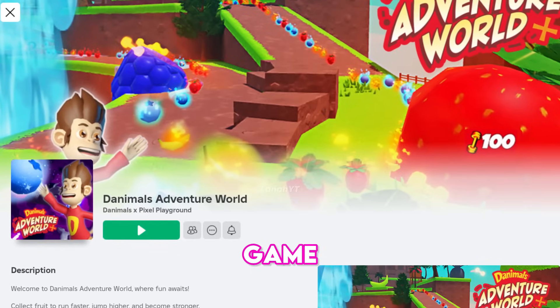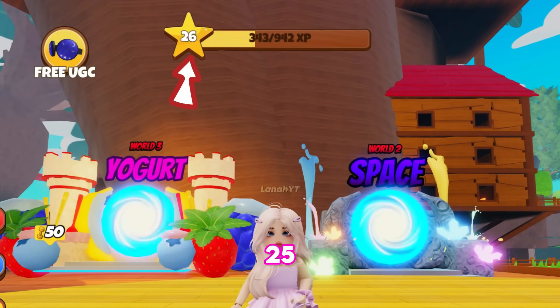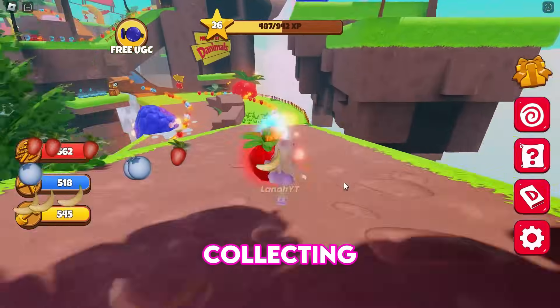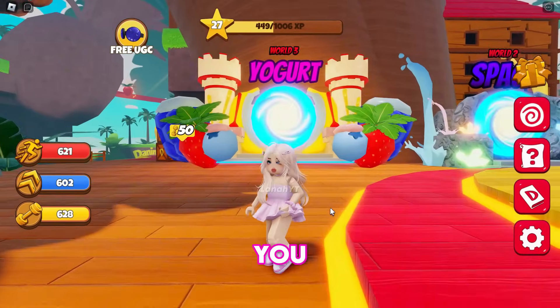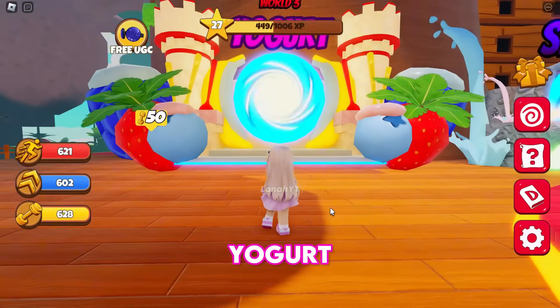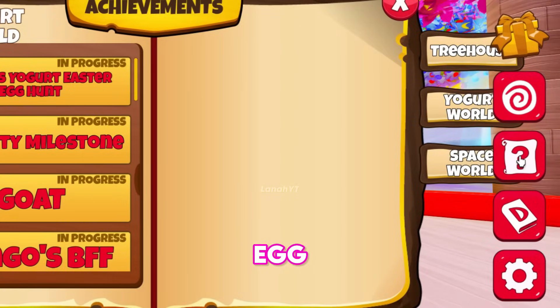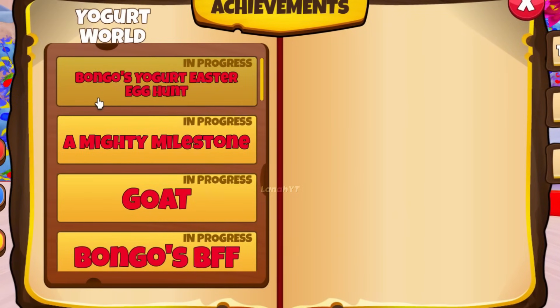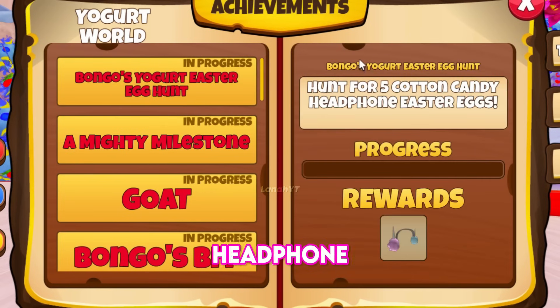Now let's get those Cotton Candy Headphones. Join this game, Danimal's Adventure World. The first step is to reach level 25, and that's by running and collecting fruits, which is so easy. After that, you can go through this portal to the Yogurt World. Open the Quest menu and look for the Easter Egg Hunt Quest. Your goal is to find 5 Cotton Candy Headphone Easter Eggs.